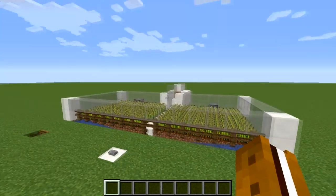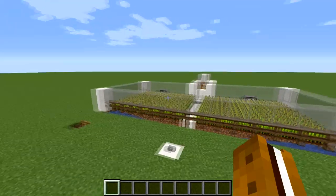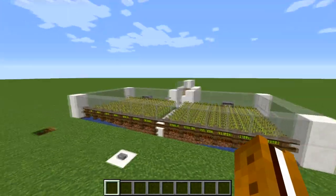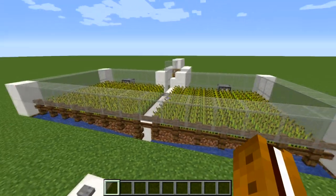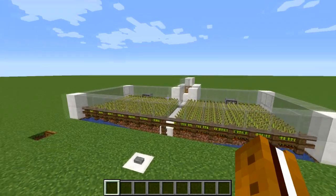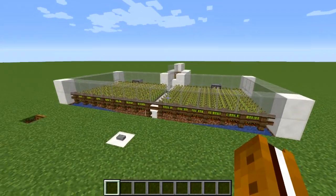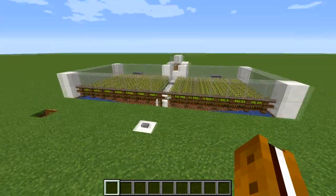Hello everybody, Rabbit S'more here. In this video I'm going to be showing you how to update my automatic replanting wheat farm for versions 1.13 and up. This farm also works with potatoes, carrots, or beetroots. This tutorial assumes you've already built the farm — if you haven't, there's a link to my other tutorial in the description. For those of you who have already built this farm, I'm going to hop straight into the changes.